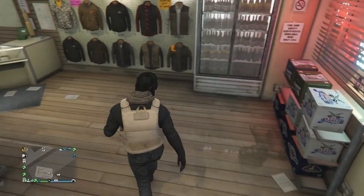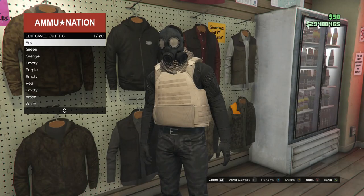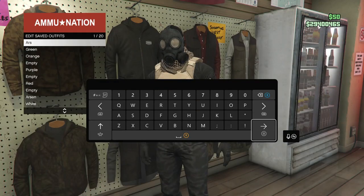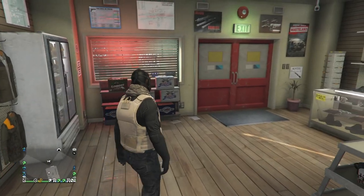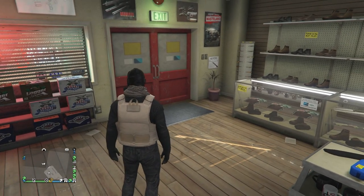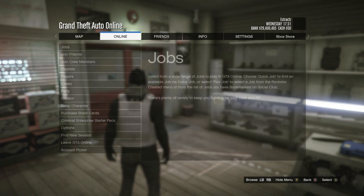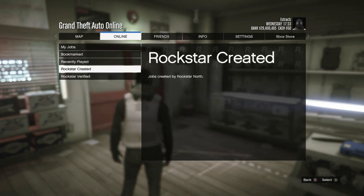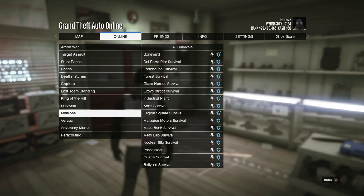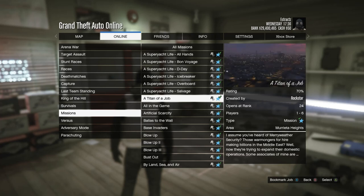Now head to the gun store so we can save this outfit. When you're at the gun store, walk over to the clothing section, hit edit saved outfits, and save this outfit on slot one or slot 20. Then back out and start up the job called A Titan of a Job. Hit pause, scroll to online, hit jobs, scroll to play job, scroll to Rockstar created, scroll to missions, and find and fully start up A Titan of a Job.